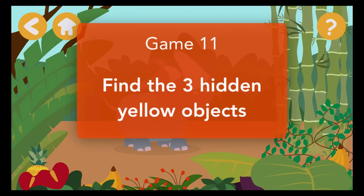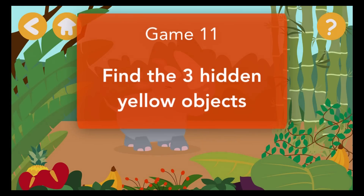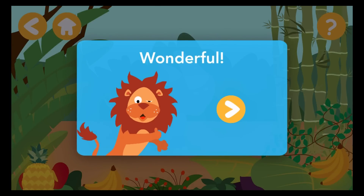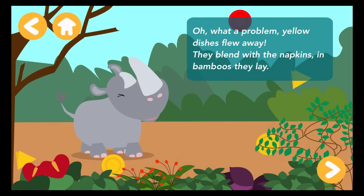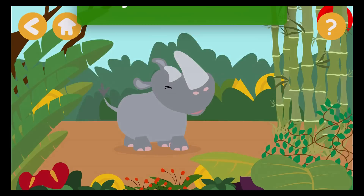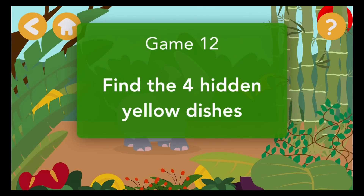Find the three hidden yellow objects. One. Two. Three. Wonderful! Oh, what a problem — yellow dishes flew away. They blend with the napkins and bamboos they lay. So look carefully and take just the yellow ones. They are not balloons, not napkins or lemons.